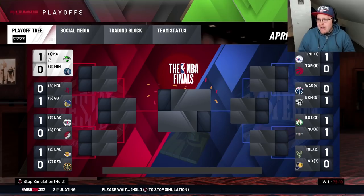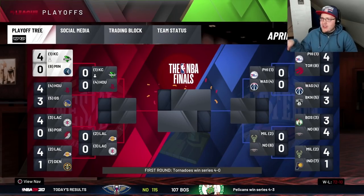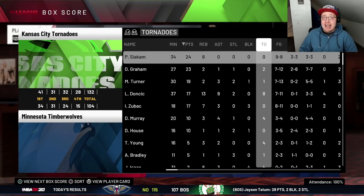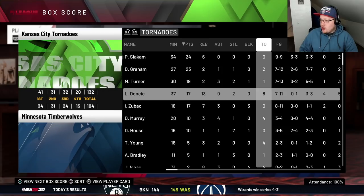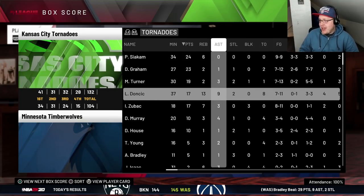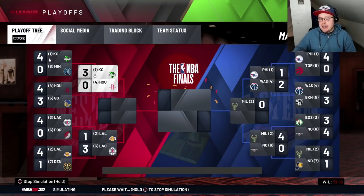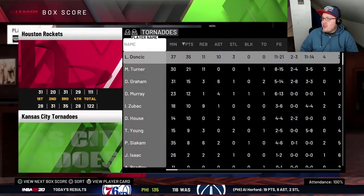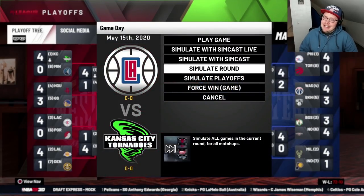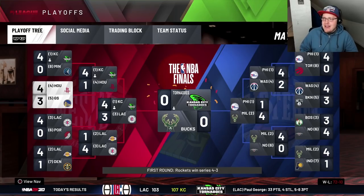First round against the Minnesota Timberwolves — we got them four games to zero. Siakam with 24 on 9-for-9 shooting, just playing amazing. Devontae 23 points. Luka 17-13-9-2, eight turnovers, but at least he's got more assists than turnovers. Next up, Houston — we have a problem: James Harden. But we got them four games to one. Triple-double for Luka: 35, 11, and 10 with James Harden playing nice on the other side. Next up we do have the Clippers. I'm always a little scared of the Clippers in simulations. We go to a seven-game series and get to the NBA Finals after beating them in a clutch seven-game series.